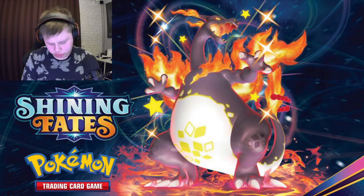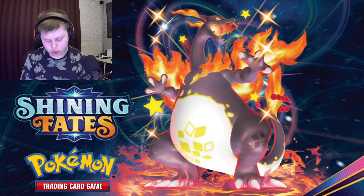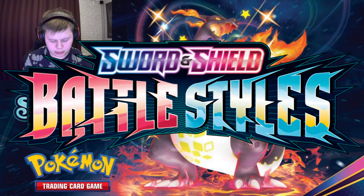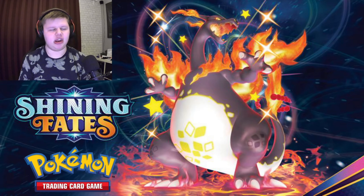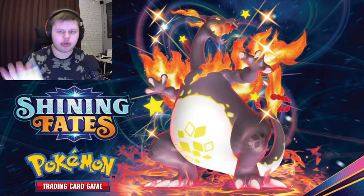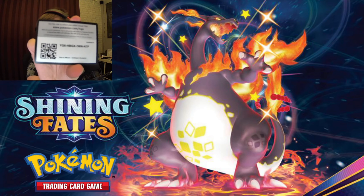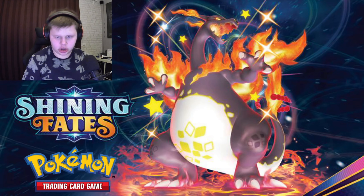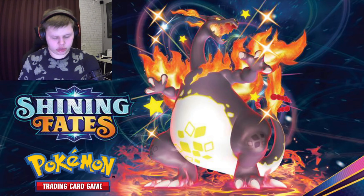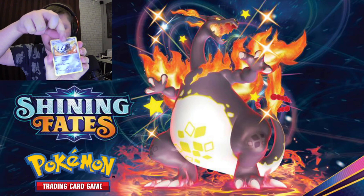I'm gonna start with Sun and Moon - all three of these here. Let's go with Silvally first. We're getting into the first pack of the day. Remember we're looking for anything good. I hope I can pull something good. Here's a trainer card and a code card - if you guys want that, you can pause this video and type it in.